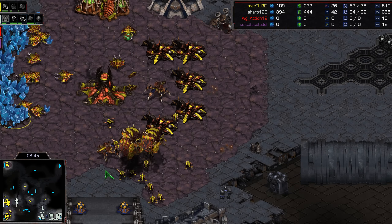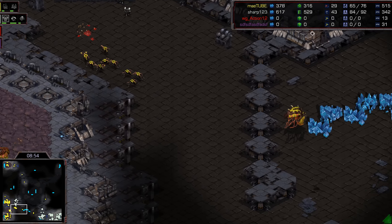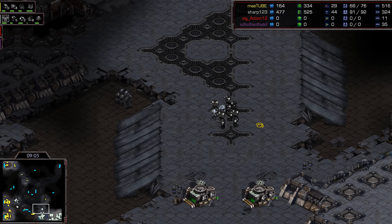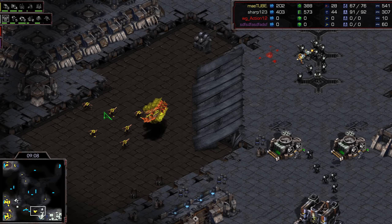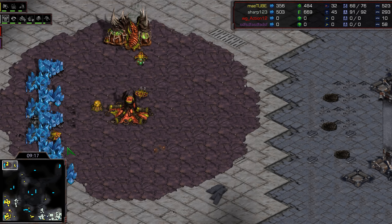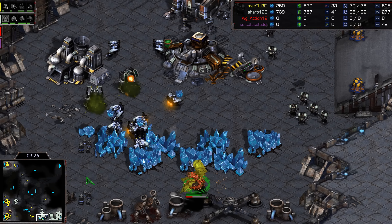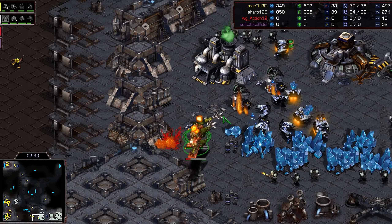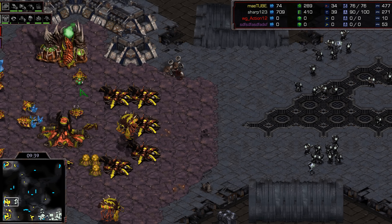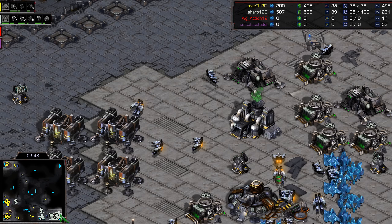Lurkers and Sunkens? Sharp is going to try to bait them in. Effort is sending Lings running south — trying to jump on a small group and wipe it out, but Effort says he doesn't have enough. Another scan — third base is up, there's gas up there. Mutas trying to get a little more harassing done, but they're not getting added to their numbers. Sharp recognizes: I'm not breaking this without Siege Tanks, without Irradiate. Lurker-Sunken combos — brutal. Lurkers at the third base covering from Effort. Pretty good stuff here from Effort so far.